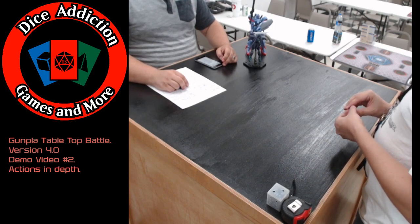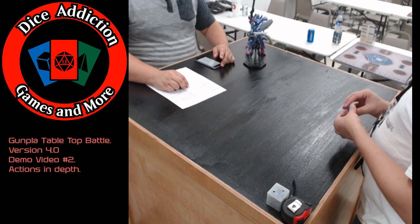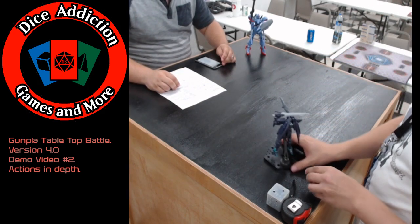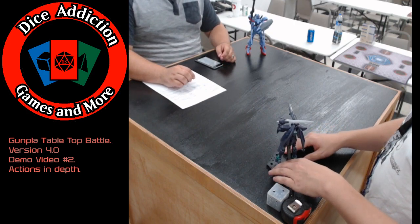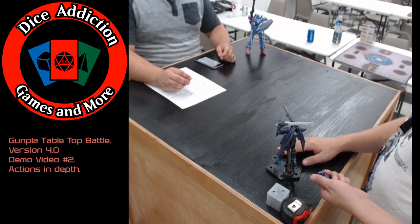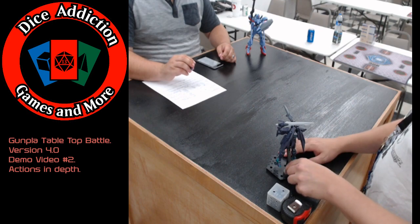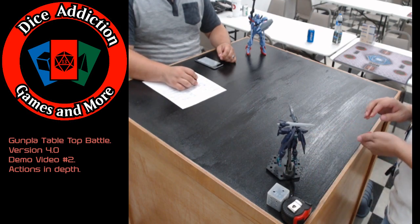Now that we've covered basic attack for melee and ranged, we can move on to run and gun. Run and gun is a slightly more advanced tactic than a basic ranged attack because it involves a move action and a basic ranged attack action all in one.